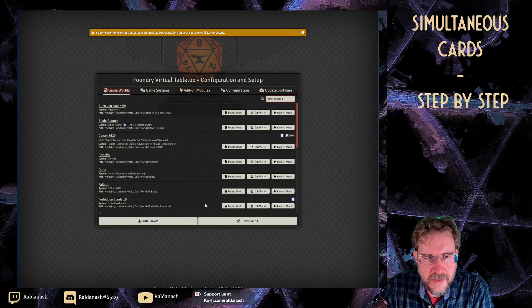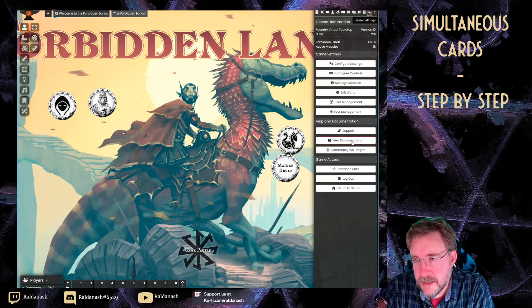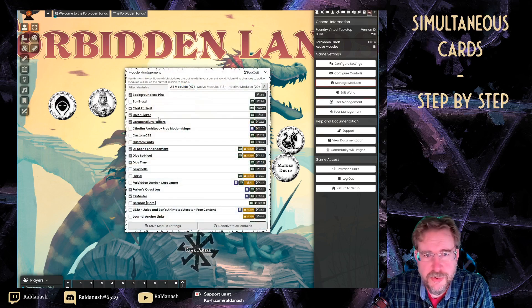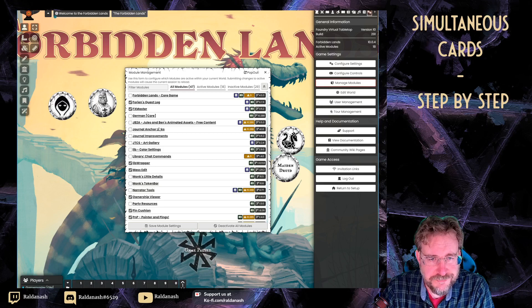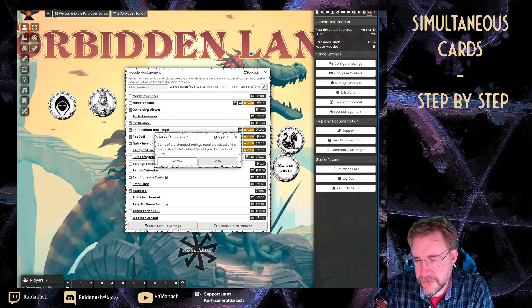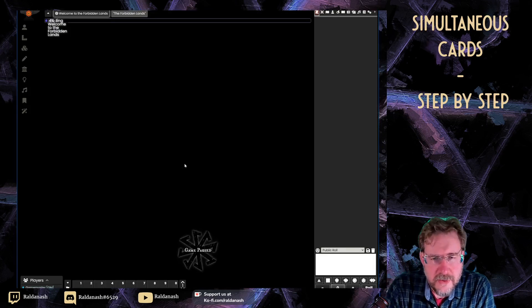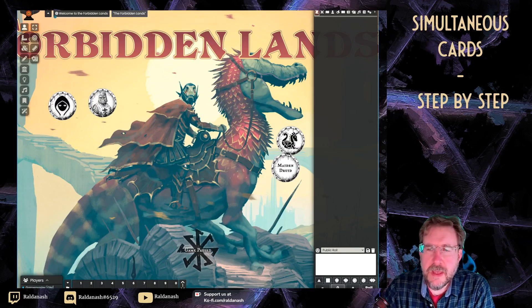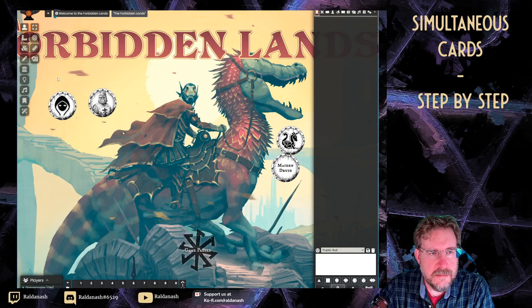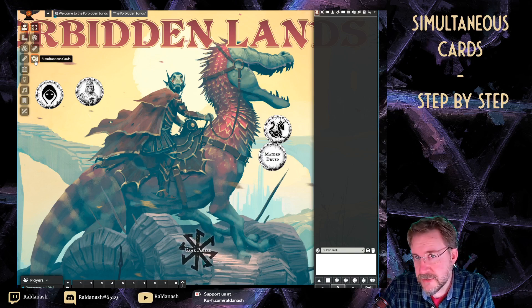My game world for this is my Forbidden Lands version 10 test. So the next step you have to do is enable this module within the game. I go to manage modules, go down to Simultaneous Cards, and save the module settings. This now gives you, over here on the left-hand side, an extra button called 'Simultaneous Cards'.